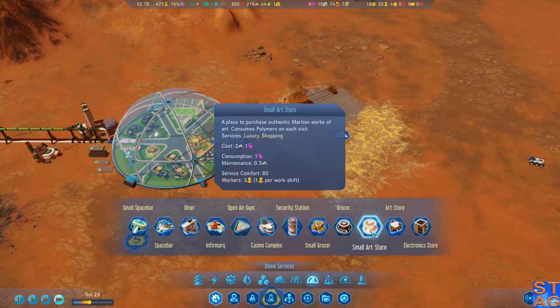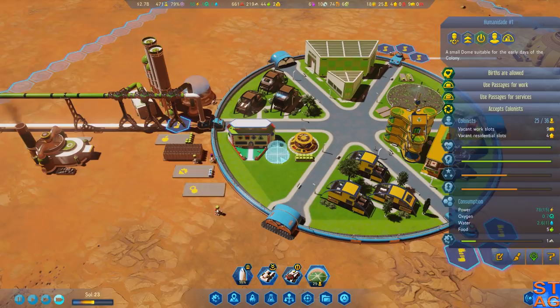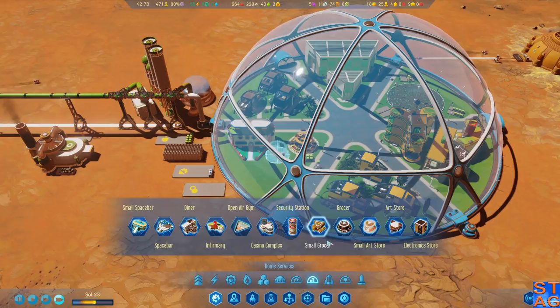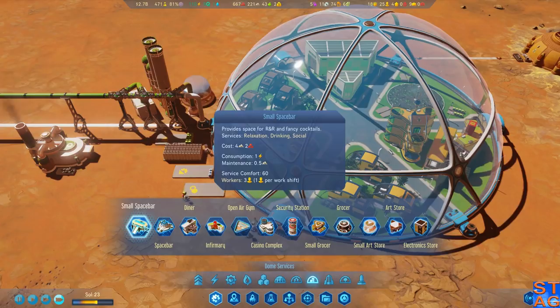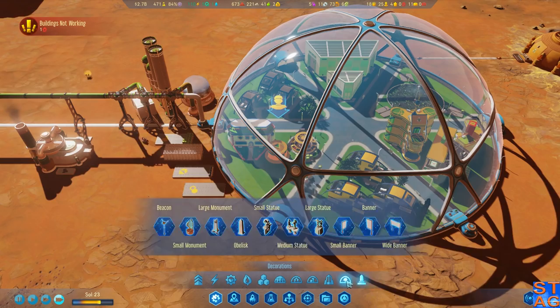Small art store — this now actually just takes up one hex, so I'll put it right there. It is going to consume polymers, unfortunately, but there's not much I can do on that front. We do get small things now, which is great especially in these tiny domes — small space bar too. I don't think we get a small electronics store, but it really makes things easier. We have large gardens which take up a full triangle now.